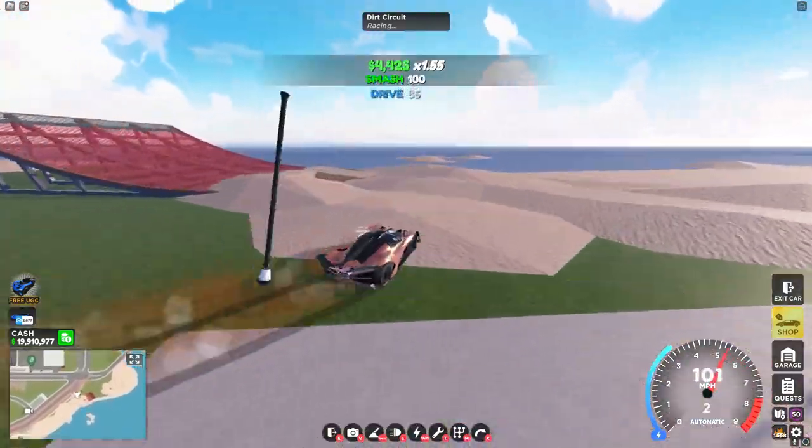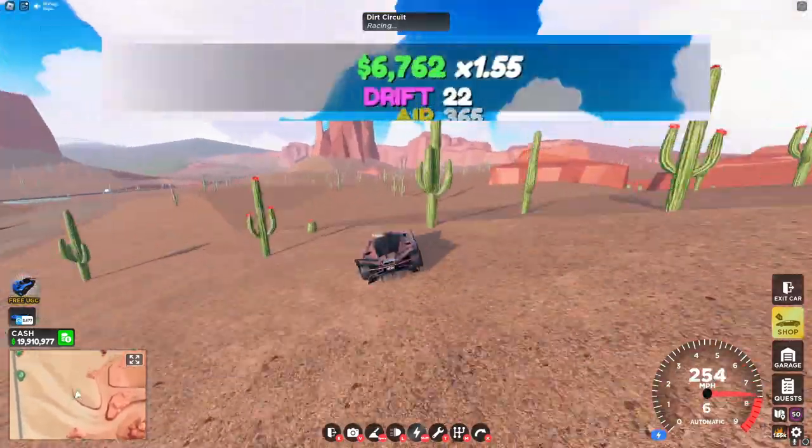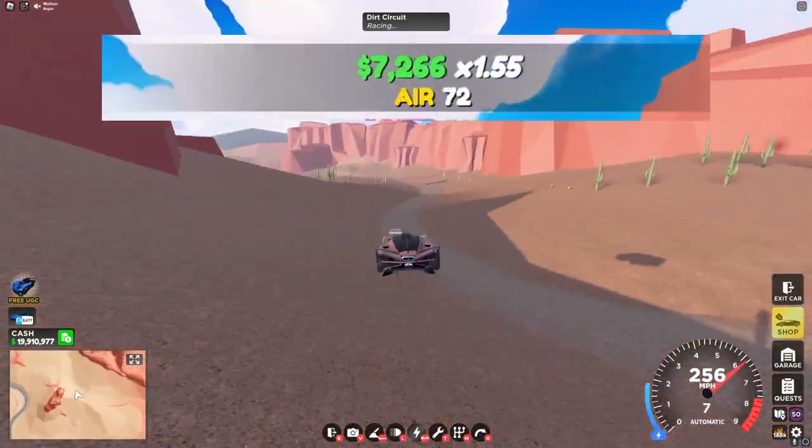For the miles, I would just recommend driving around the map and hitting all the jumps you see. This desert area is really good for getting air score because of how many bumps there are, so you'll usually be getting air score whenever you go through this.